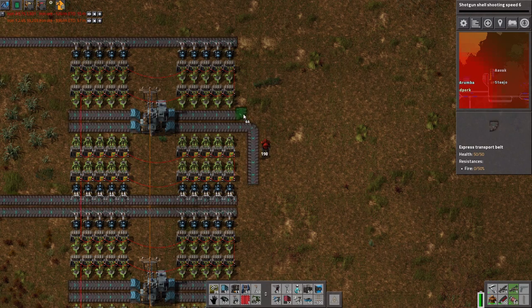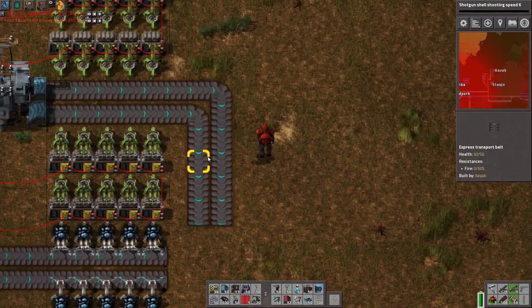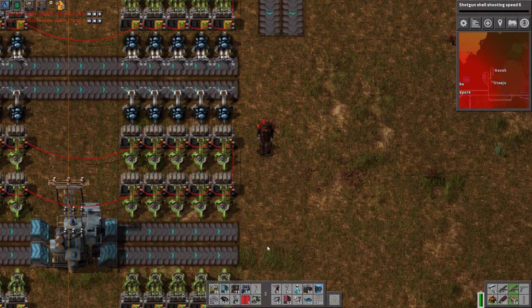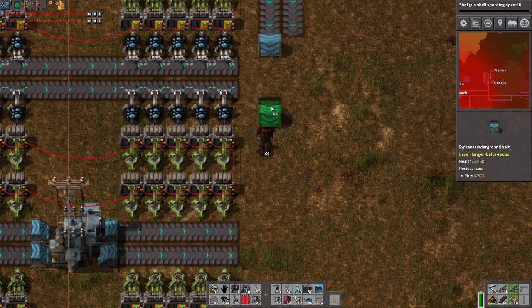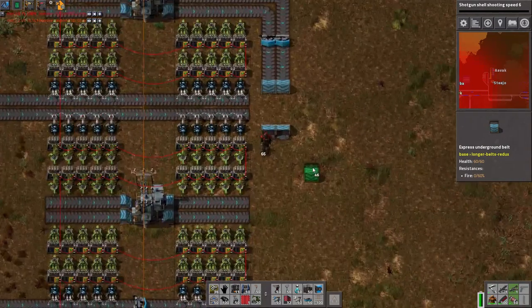Did we ever end up getting that gate set up for trains? Yeah. Where's that built? I want to take a peek at that. Up by power, down beside power. Right — we now have a 16-belt balancer. Hooray! I don't think we have stone brick connected up to anything, possibly not even being smelted at the moment.